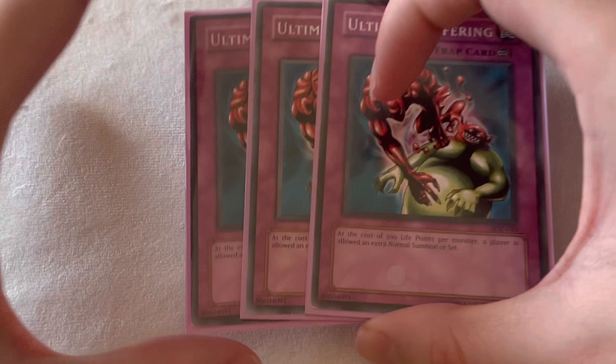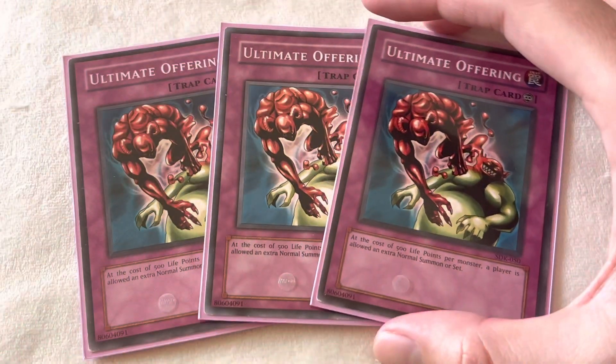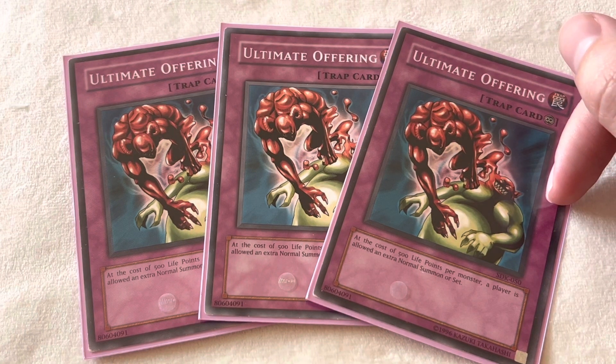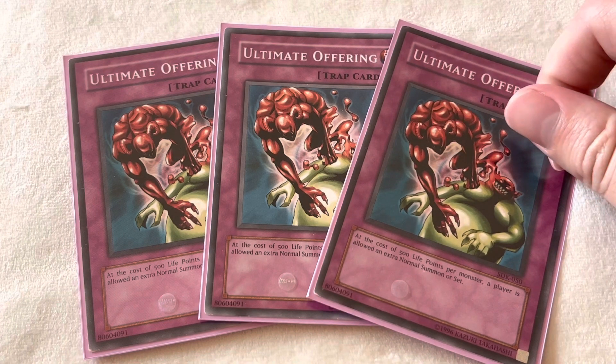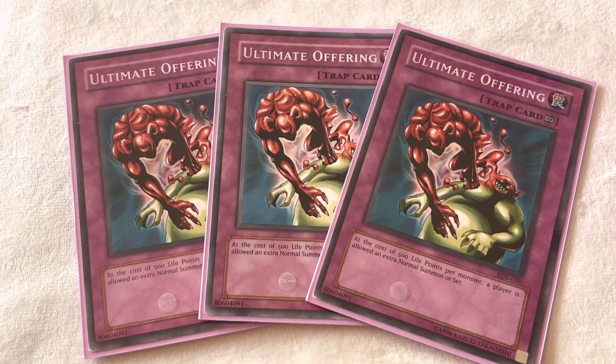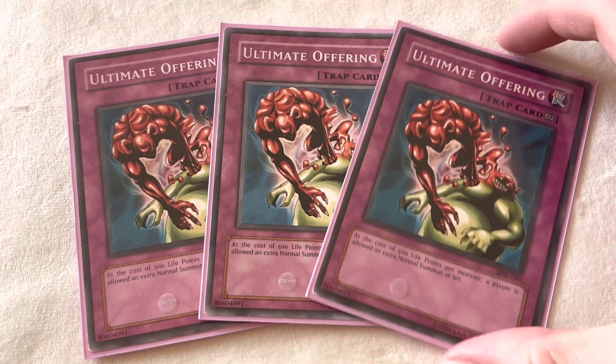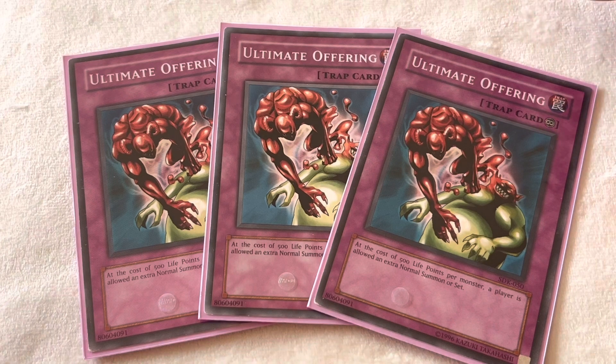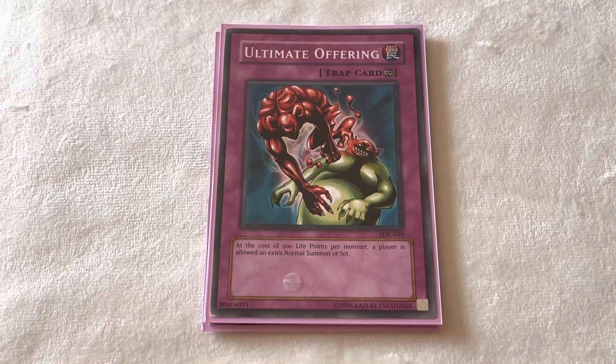Now that we're finally on the traps, I can talk about the heart and soul of the deck — 3 Ultimate Offering. You pretty much want to get access to this card as soon as possible, so if you reveal it off of Duality, this is going to be your main target, especially if you already have a gadget in hand. Even if you have one Ultimate Offering in hand, you still want to get the second one as insurance. Just be aware that Ultimate Offering did have an errata at this time — the most recent text states that during your main phase or your opponent's battle phase, you can pay 500 life points to normal summon or set a monster. It's just a broken card that's broken.